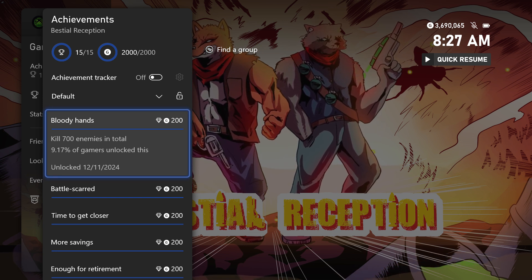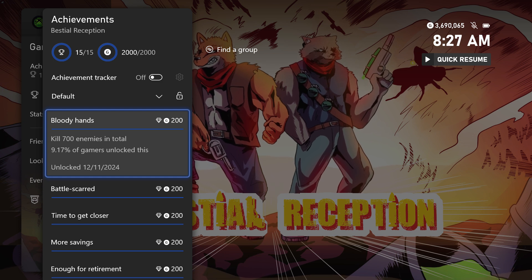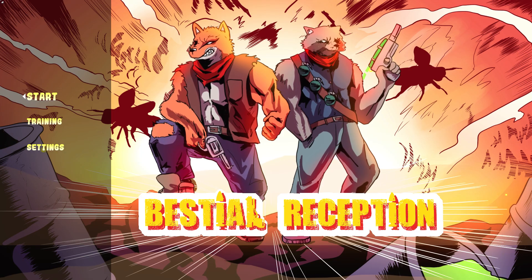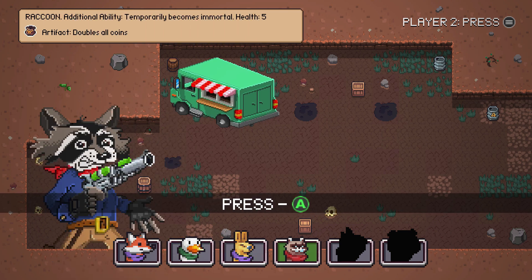The last two achievements are for killing 600 and 700 enemies. These should pop, but you have to die first and then they'll pop. So just start the game, kill a few enemies, die, and then they'll pop. If not, you'll just have to do a few more runs. For the update you don't really need much skill, so it doesn't matter too much who you use.